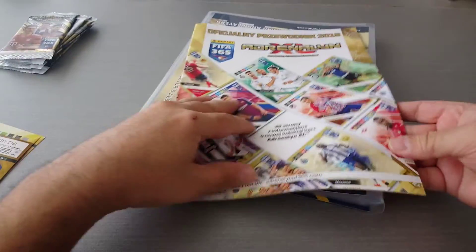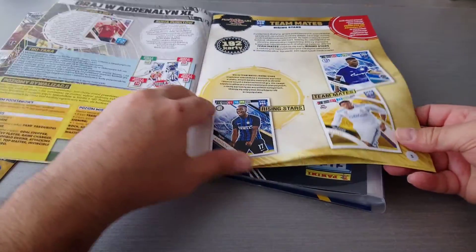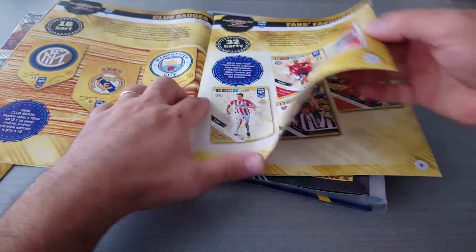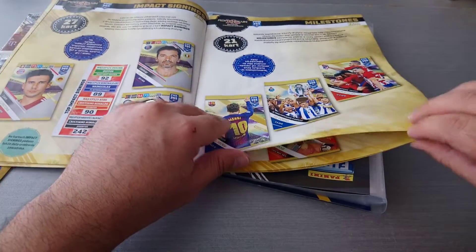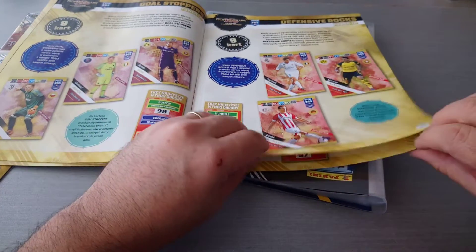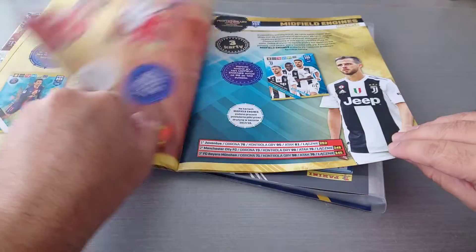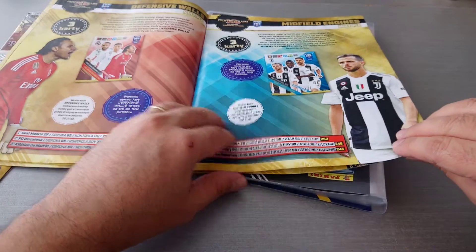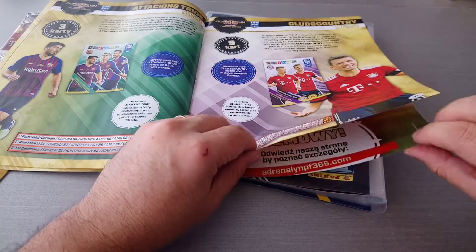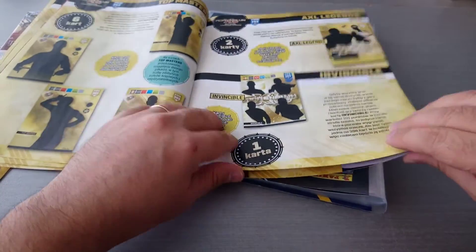We've got the game magazine, gonna zip through it quickly. Three teammates, 192. 32 fans favourites, 16 teams, 16 badges, 27 impact signings, 21 milestones, 9 keepers, 9 defensive rocks, 9 key players, 9 game changers, 3 defensive walls, 3 midfield engines, 3 attacking trios, club and country — 9 of them, and all the top master.